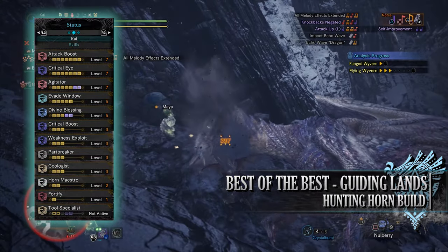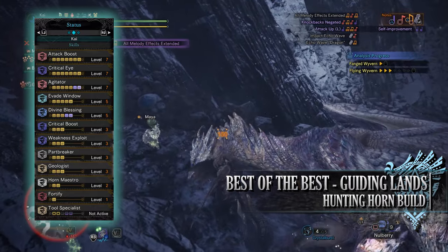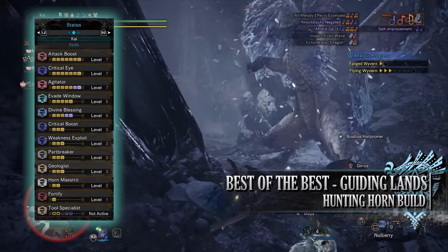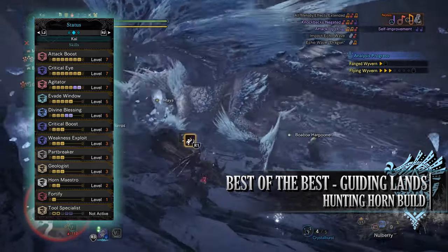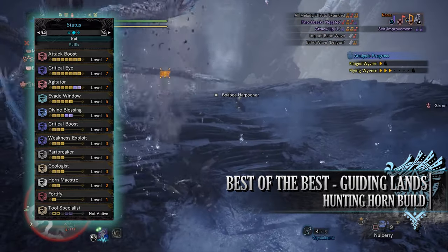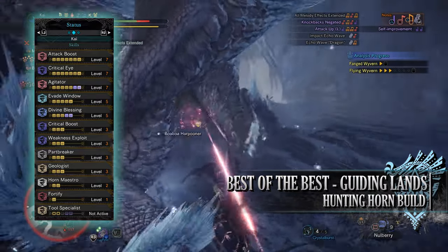When it comes to the skills, you'll have Attack Boost at level 7, Critical Eye at level 7, Agitator at level 7, Evade Window at level 5, Divine Blessing at level 5, Critical Boost at level 3, Weakness Exploit at level 3, and Part Breaker at level 3. Part Breaker is one of the essential skills for the Guiding Lands — it makes it easier to break monster body parts and allows us to knock off monster materials from monsters more easily.